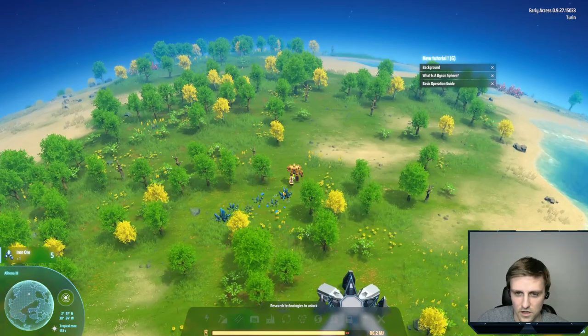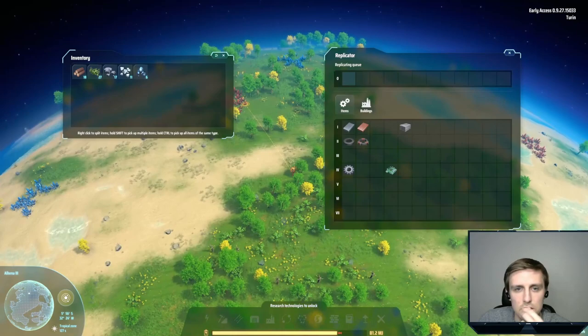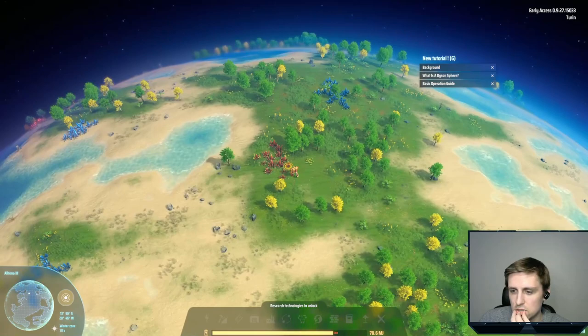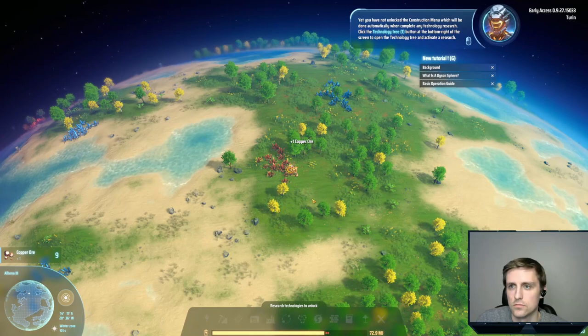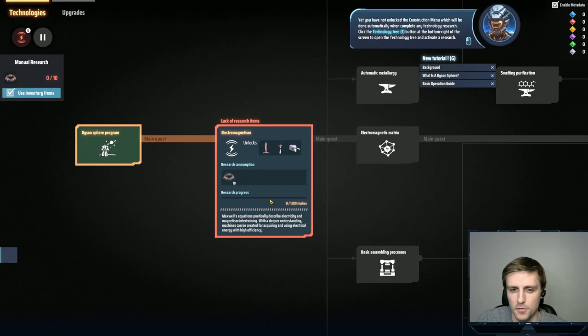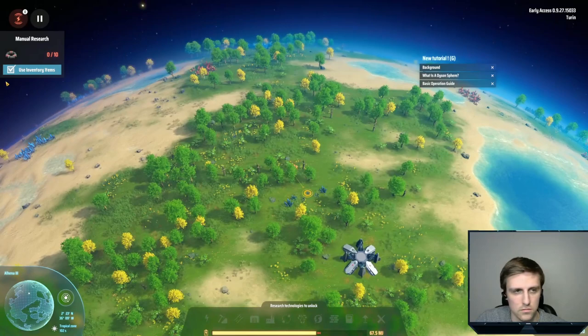So we got core energy, we have a little bit of power gen. We've got copper over there. You have not unlocked the construction menu, which will be done automatically when you complete any technology research. Click the technology tree button to open it and activate a research. So we want to activate this one to get the basics. We'll use inventory items to do manual research, which will hopefully automatically work.